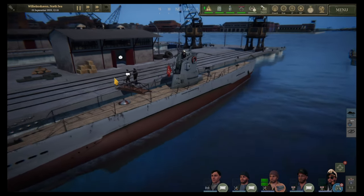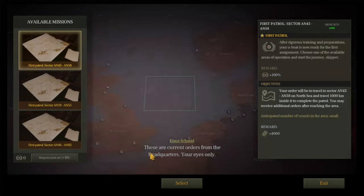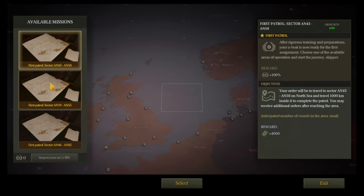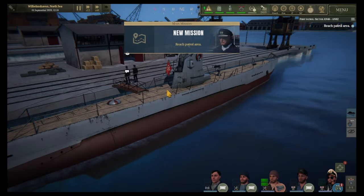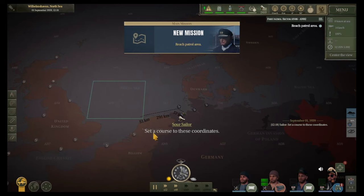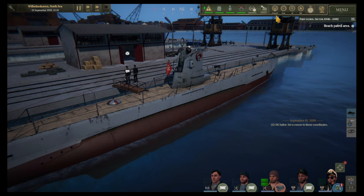The next thing we need to do is get our orders. We'll go to the commander and he'll give us our first mission — always a patrol, quite easy. We're going to pick one closer to the coast, come out from Wilhelmshaven, and do a patrol pattern through the area to see what we can find. We've got our mission set, so we'll plot our waypoints along the coast and then head off to do the patrol when we reach the area.